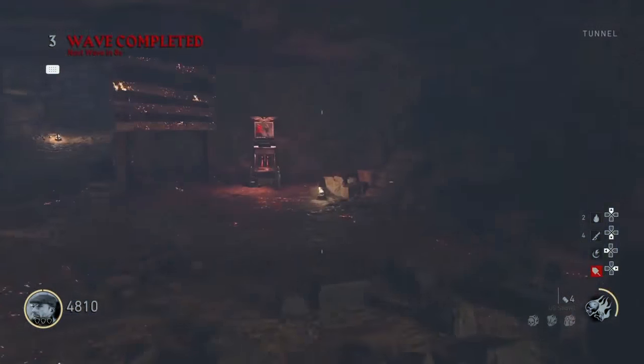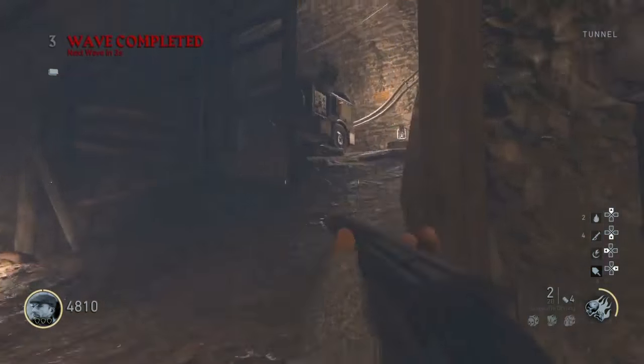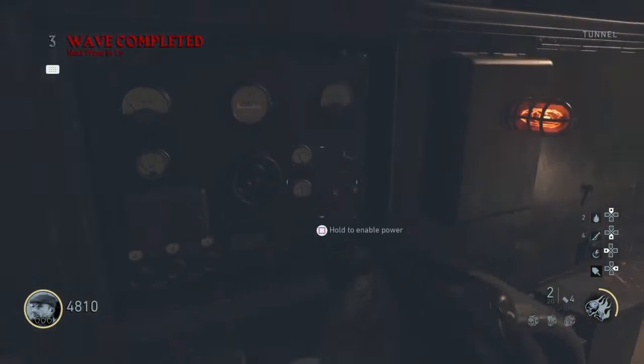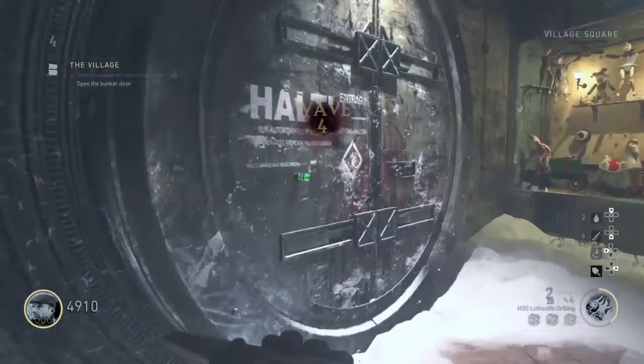All right, where is it? Up here — you're gonna want to turn on the power so that you can get through here and on this door.